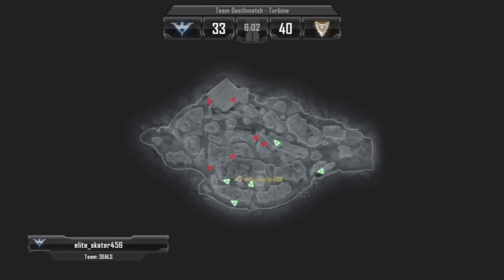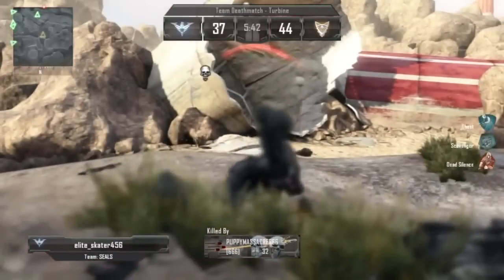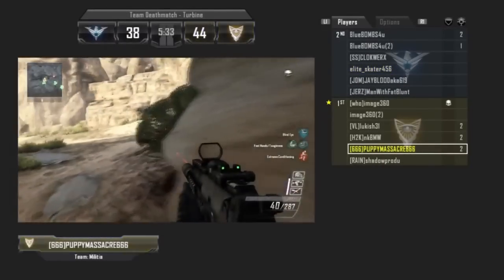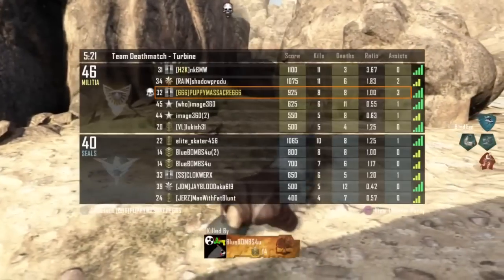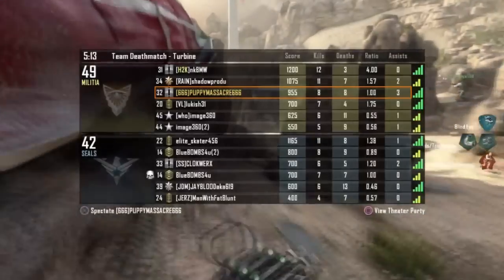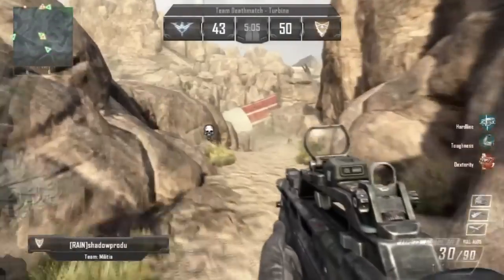That midsection of the map is clearly a choke point, and you can see Elite coming around with teammates trying to flank. It's a huge advantage to go at the outskirts of the map — you can not only control 1v1 gun engagements but also flank enemies quickly. Shadowprodu gets flanked by Poppy Massacre, and we move over to the Militia side. Poppy Massacre is using what looks like the MP7 — you'll remember it from Modern Warfare 3. It's a good SMG, it's the first you unlock and you can still use it effectively. On the Militia side, Shadowprodu and NKBMW are battling for the top spot. We move back to Shadowprodu moving slowly through the cavern.